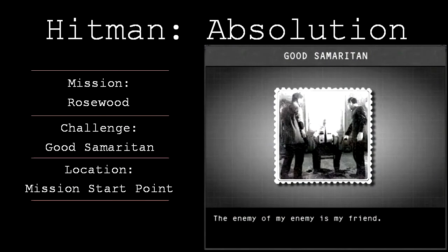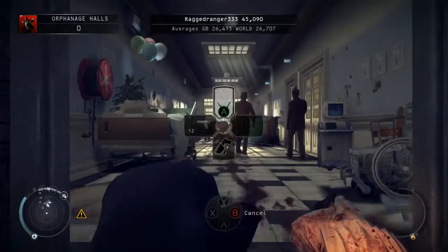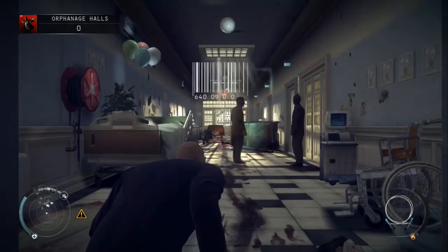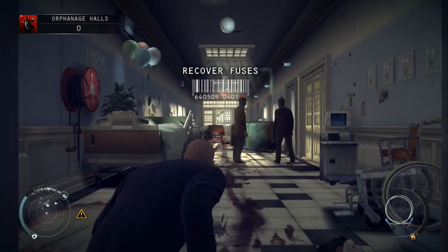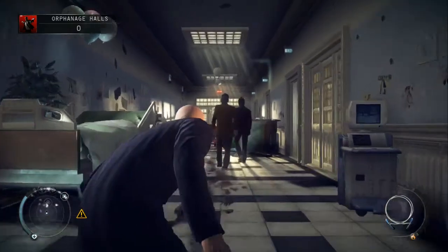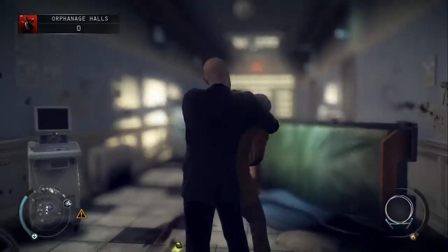Hey guys, it's Steve here from BetterGamerZone, just bringing you a quick video guide for Hitman Absolution, showing you how to unlock the Good Samaritan challenge on Mission 6 Rosewood. You get this challenge by saving a security guard on the first floor and killing the guys that are torturing him.